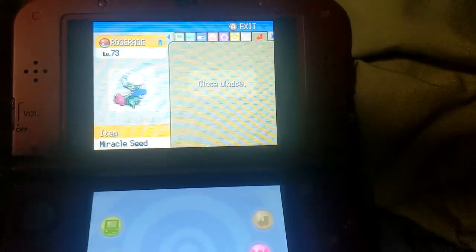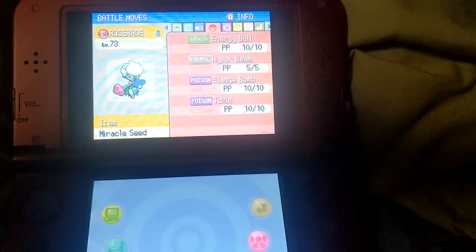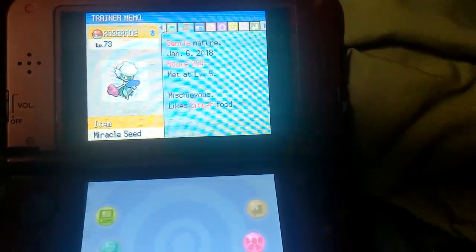Roserade, Grass/Poison type, holding a Miracle Seed, with the moves Energy Ball, Hyper Beam, Sludge Bomb, and Toxic, and Poison Point for its ability.